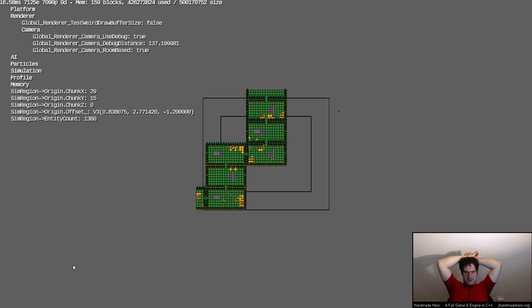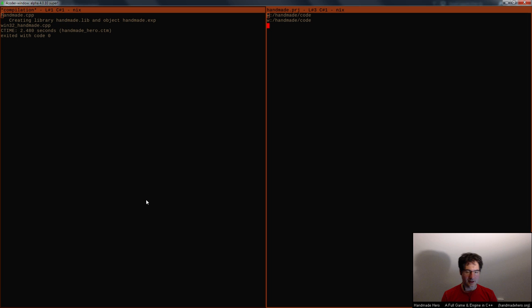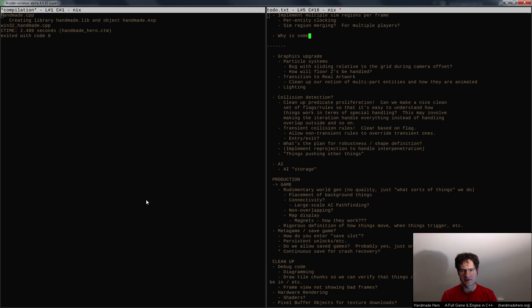By the way, for those wondering where the black dot is — we've figured out what it is. The black dot is the cursor. For some reason we're drawing the cursor, but not in the right place. You can kind of see it moving around randomly. I have no idea why that's there, but I should probably add it to the to-do list: why is somebody still drawing the mouse cursor and drawing it wrong? No idea when that got put in — one hour a night is kind of hard to remember what you have and haven't done.